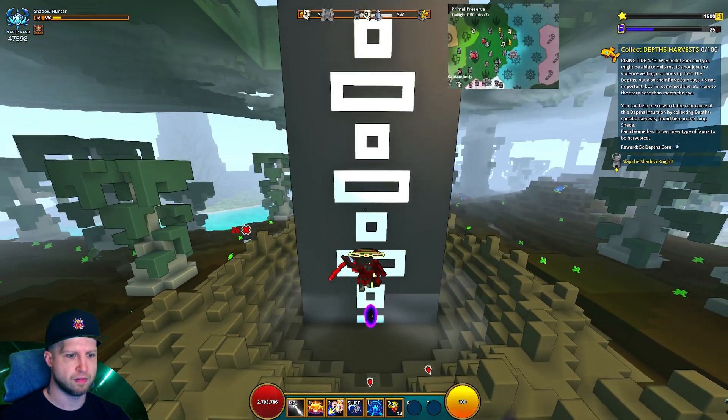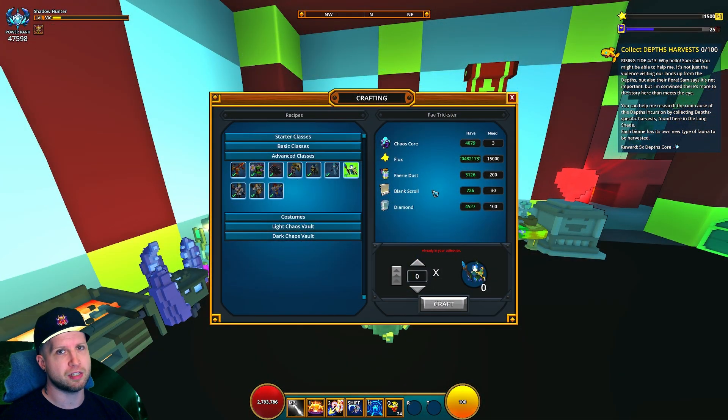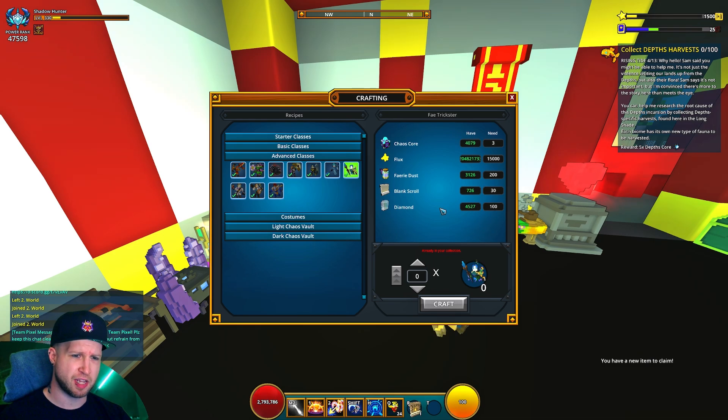The recipe scroll can be found in any of the biomes in the game, and then you loot-collect that scroll to end up getting a blank scroll. Finally, the last resource is going to be 100 diamonds.